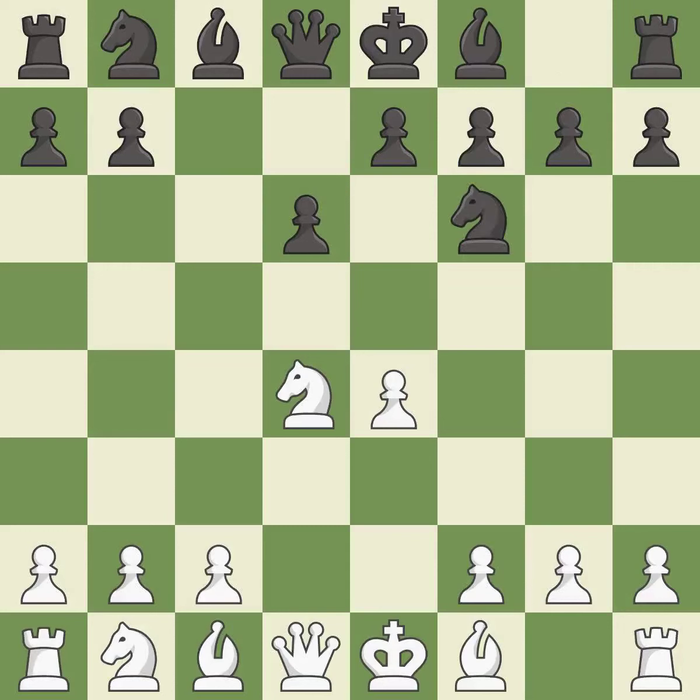Nf6 develops the knight toward the center and attacks the undefended e4 pawn. Nc3 defends the e4 pawn and starts to develop on the queen's side. G6 prepares to fianchetto the dark-squared bishop on g7, where it will sit on the long diagonal.